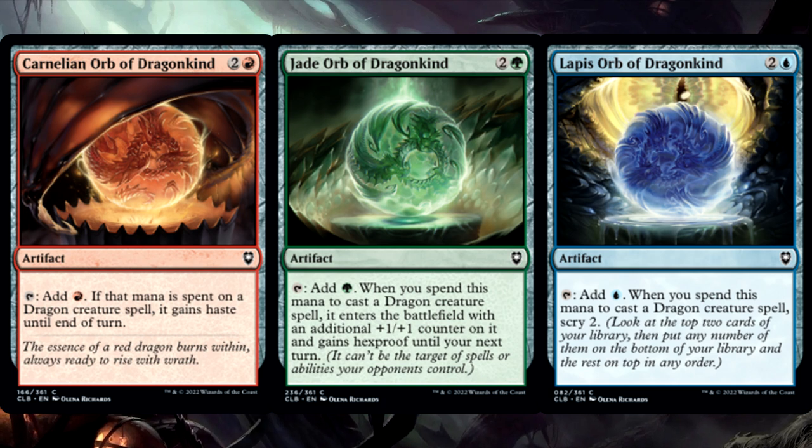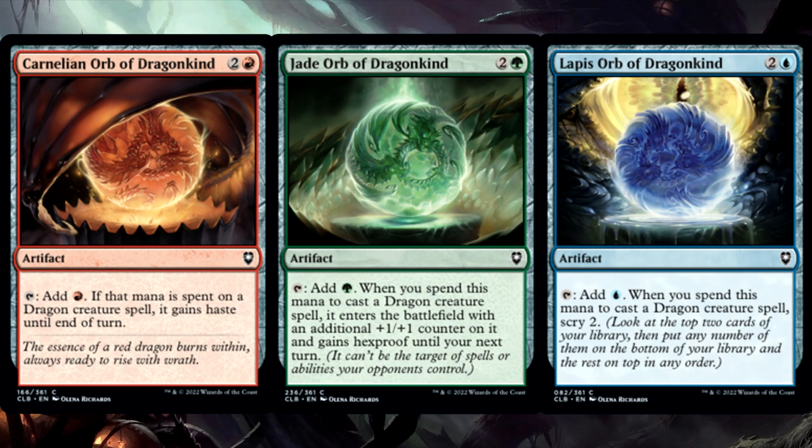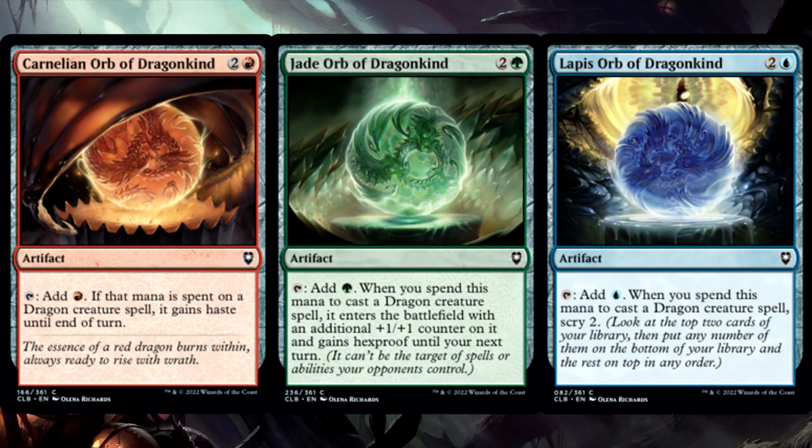Each one is a three-mana mana rock that adds one of the Temur colors to your mana pool, but if their mana is used to cast a dragon spell, then you get a little bonus. Let's take a look at a few interesting things to keep in mind when using these in crazy games of Commander.